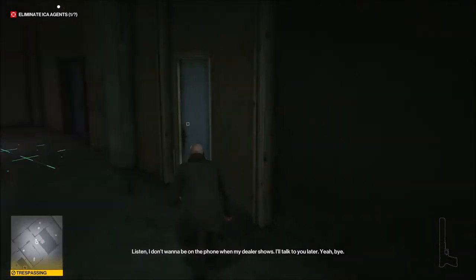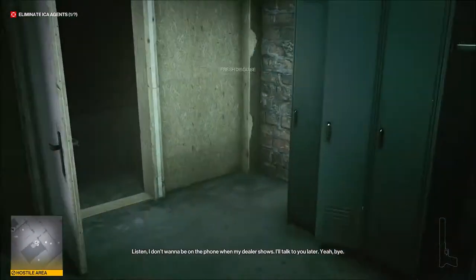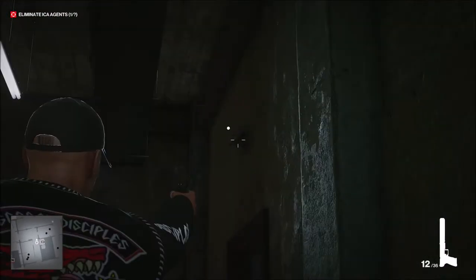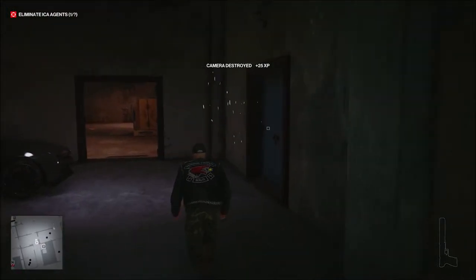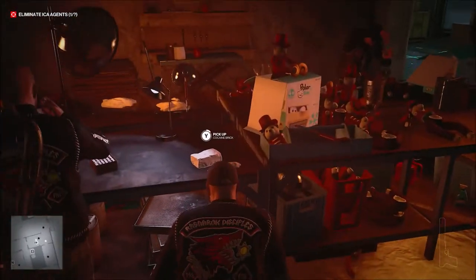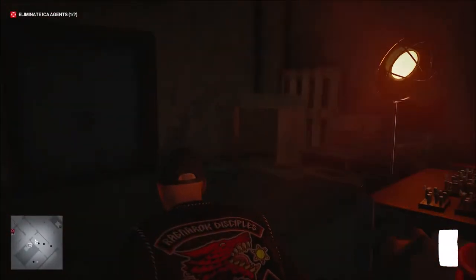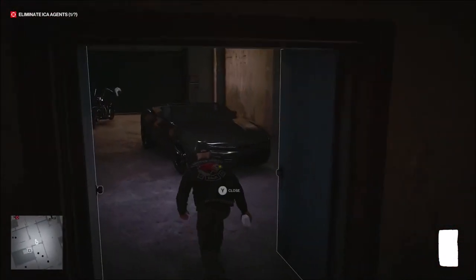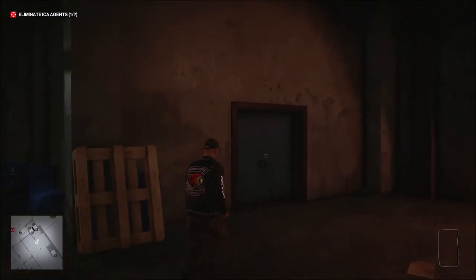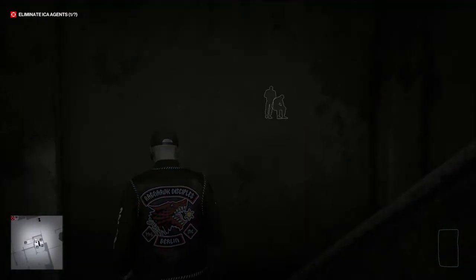So what I'm going to do is go right here, grab the biker disguise to make it a little easier, shoot this camera, and then the cocaine — or the Bolivian Marching Powder — will be right here. It's a good time to save just in case anything goes wrong, because there will be a guard outside a door and then a guard who roves. I think it's one of the agents.